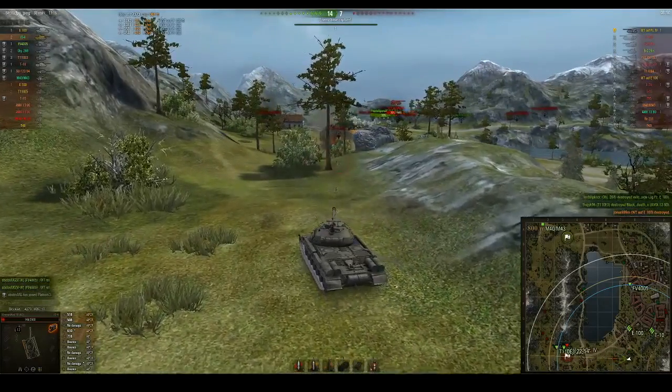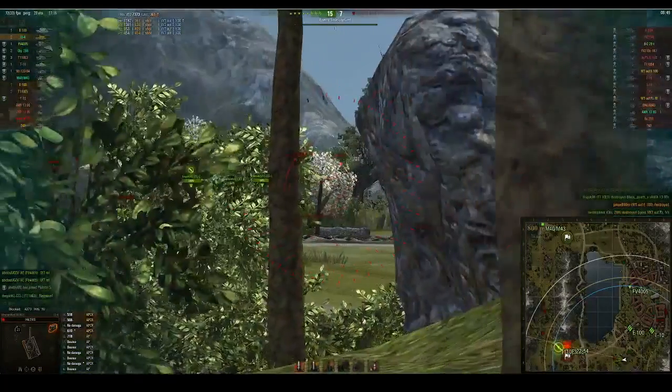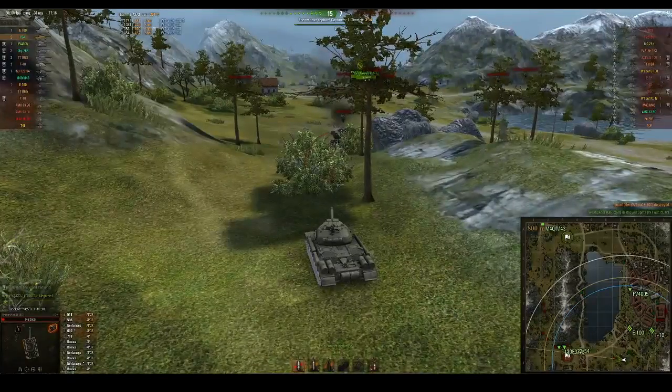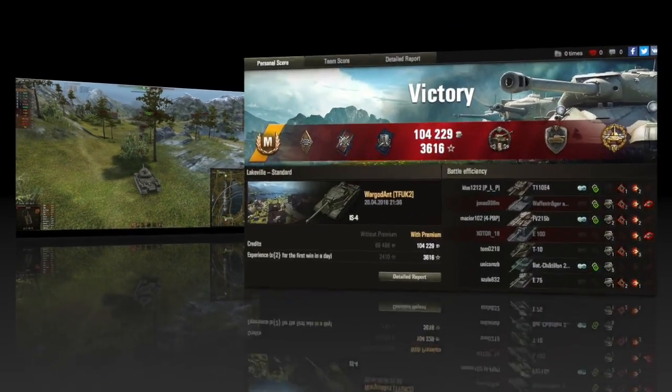He finishes at 7373 damage. Well played — conserving health early on with very good side-scraping in the city against the E100 and FV215b, taking out the lower-tier heavy tanks like the E75 and T10 efficiently, then using his health pool against the T124 and the Waffle WT auf E100.